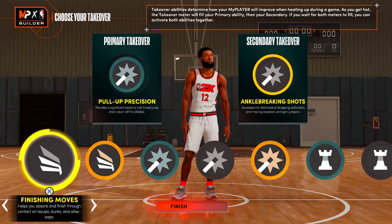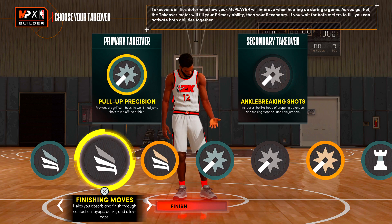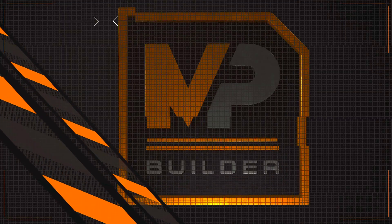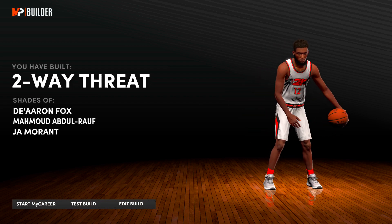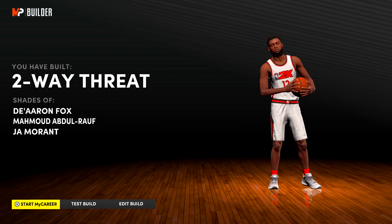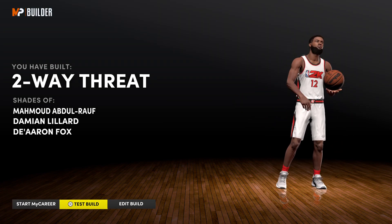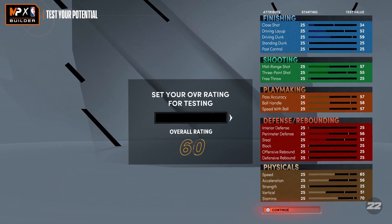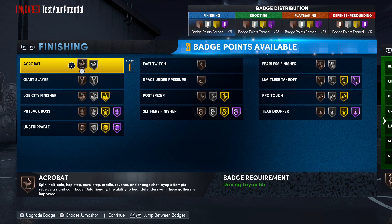Looking at the badges, I noticed this build can also get locked-on takeover, which will come in handy. So you could run slashing and lockdown takeover, or shot creator and lockdown takeover on this build. With the build name 'Two-Way Threat' I get comparisons to De'Aaron Fox and John Morant, but if you raise the three-pointer to 86 you can get the Damian Lillard name — giving you a Lillard, John Morant, or De'Aaron Fox type build.